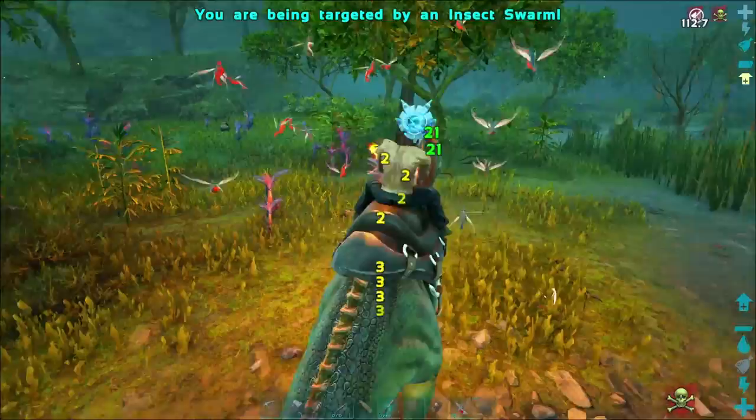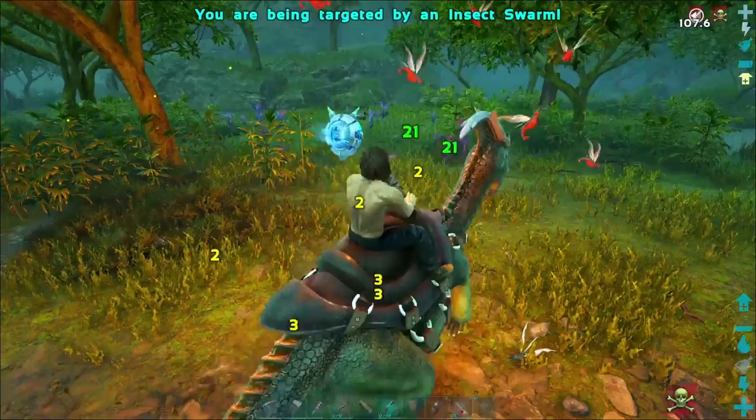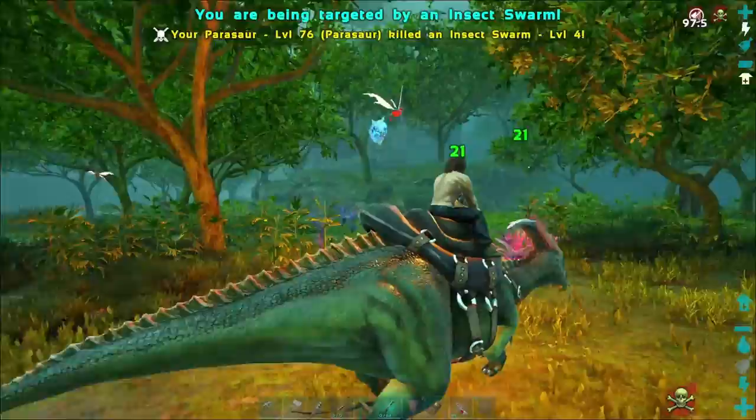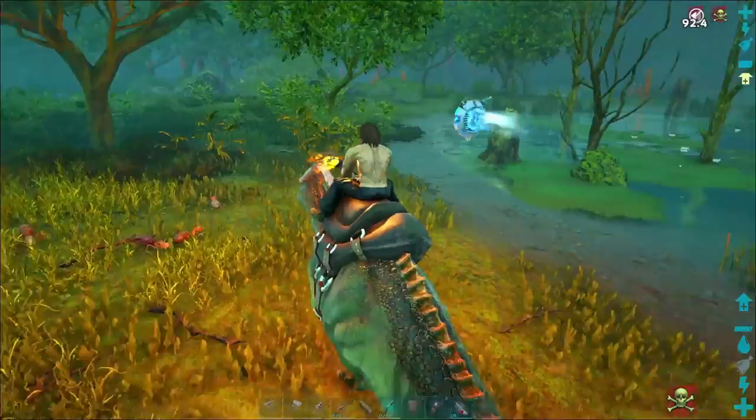The best method that I've found, especially early on, to kill an insect swarm is to get on a mount. Even something as simple as a parasaur is capable of doing damage to the insect swarm. For whatever reason it's able to hit its hitbox and you can see that it's doing damage to the insect swarm, and they're falling one by one — and you better believe when the last one falls out of the air, it's very satisfying.